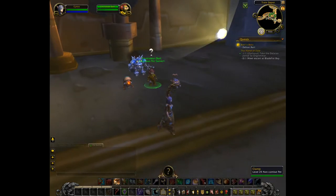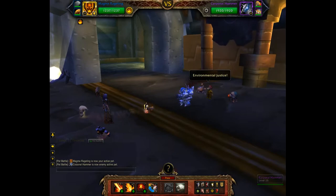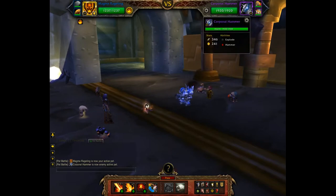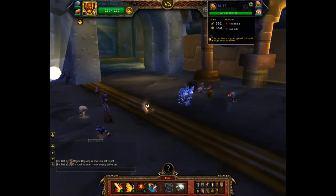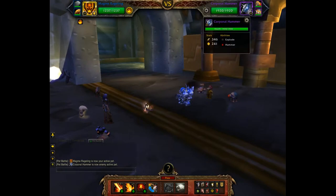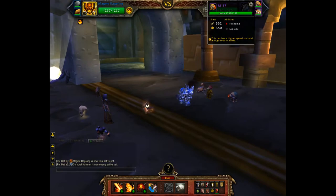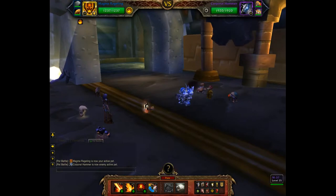I did try this a couple minutes ago and two of the pets are a little buggy right now because they only show two abilities. The first two pets actually each have an ability that is quite annoying — hammer for the first one and firebomb for the second one. You'll see what I mean in a second.